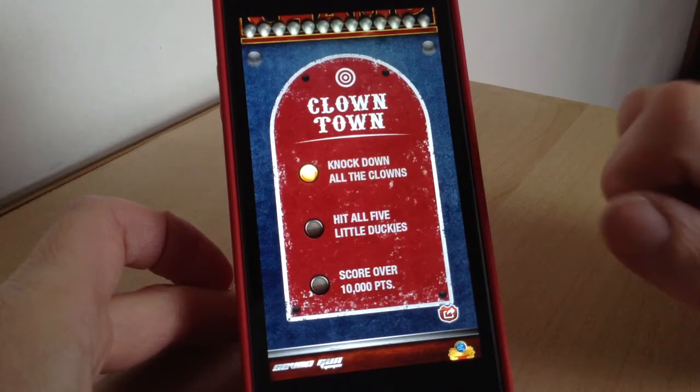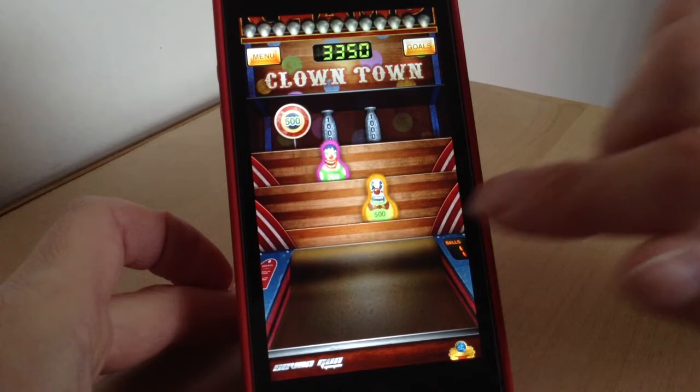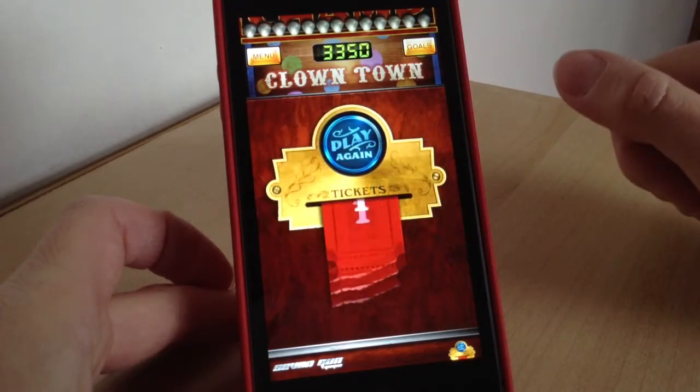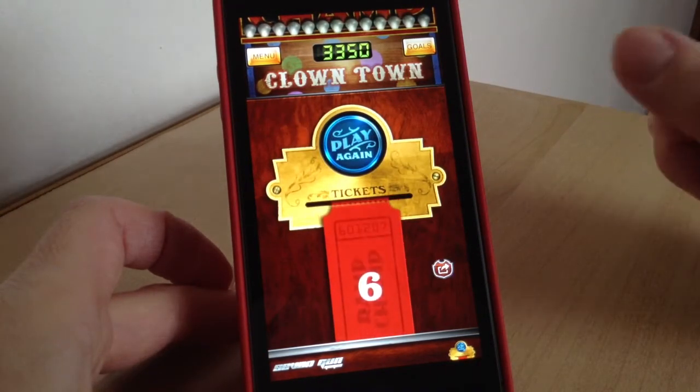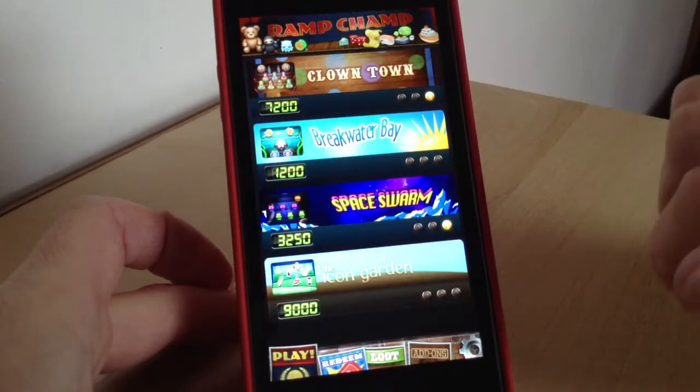You've got to knock down all the clowns, hit all five little duckies that you see, and score over ten thousand points. So as well as trying to score high, you have these three goals to try and achieve. At the end, depending on how high you've scored, you'll get some tickets — just snap them off, which is really cool, just like in a real fairground.